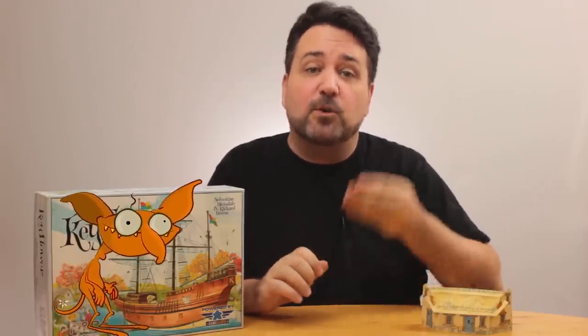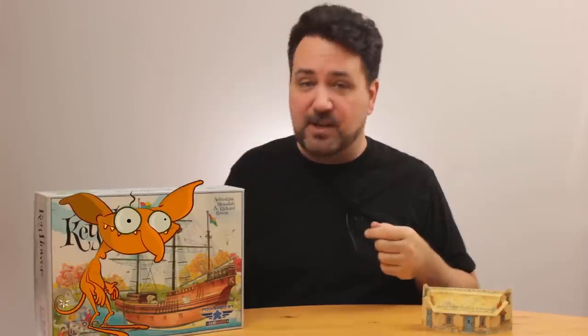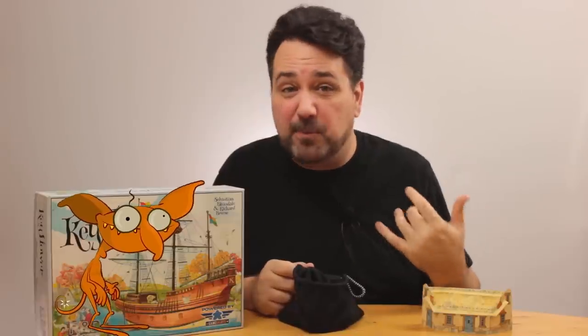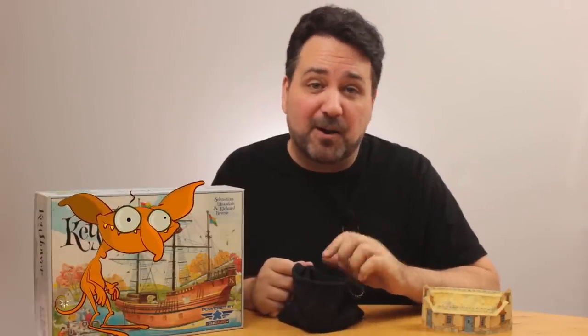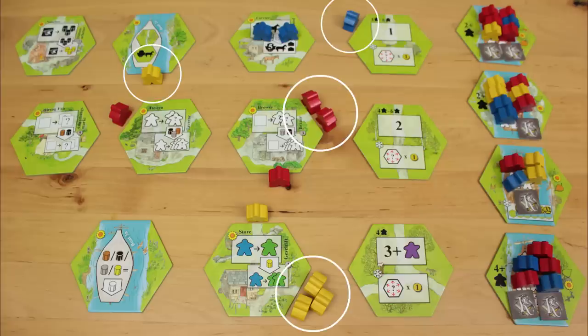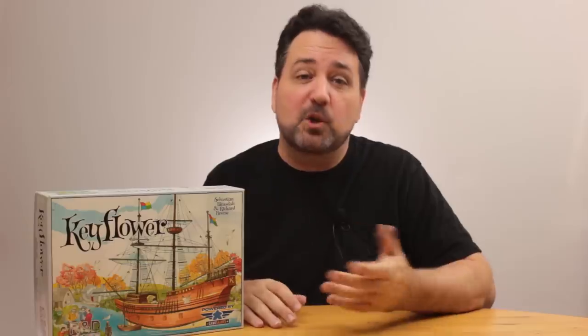The rulebook says that outbid keeples can be used in a bag exchange. You might think this means you can take your outbid keeples and put them in the bag and draw new ones to replace them – that's how many people misplay it. Just know that it doesn't mean you can swap out your outbid keeples for fresh ones. At the end of the season, any keeples used in a winning bid get tossed back in the bag, so if you burn a bunch of keeples winning tiles, you might find yourself keeple-impoverished come next season.